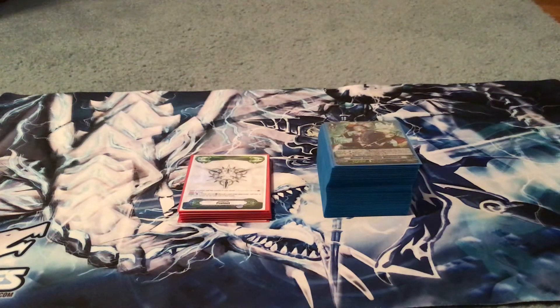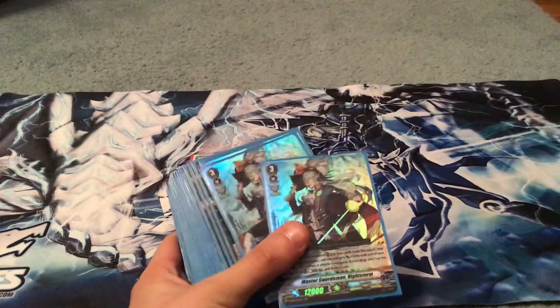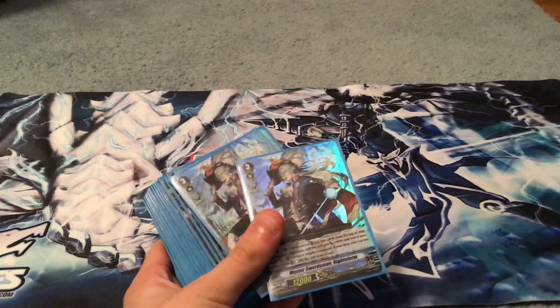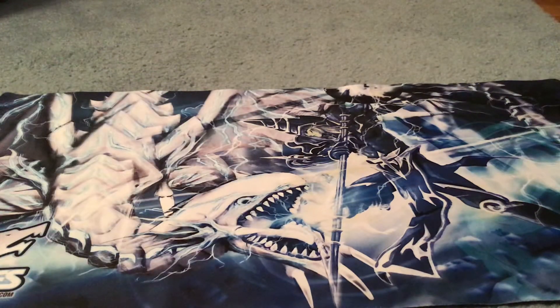What's up guys, it's your boy Yeet here and welcome back to another deck profile. Today I'm coming at you with a deck I've been waiting on for about two to three weeks — all the last cards just came in today. That is my budget Grand Blue deck for Vanguard Standard. This is my Master Swordsman Nightstorm deck and it is an Imaginary Gift Protect one deck. If you enjoy this deck profile, leave a like and subscribe. This is a budget deck, so you can build it for fairly cheap — under $20.